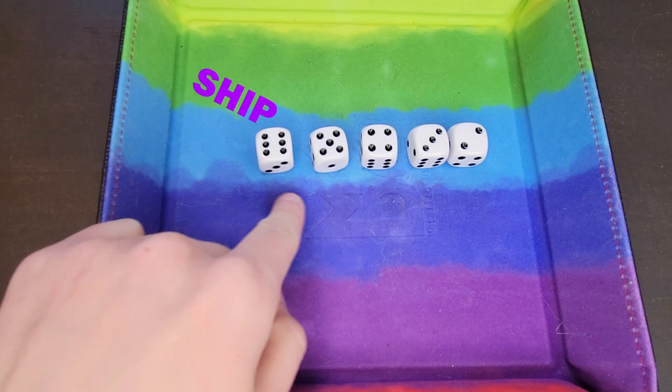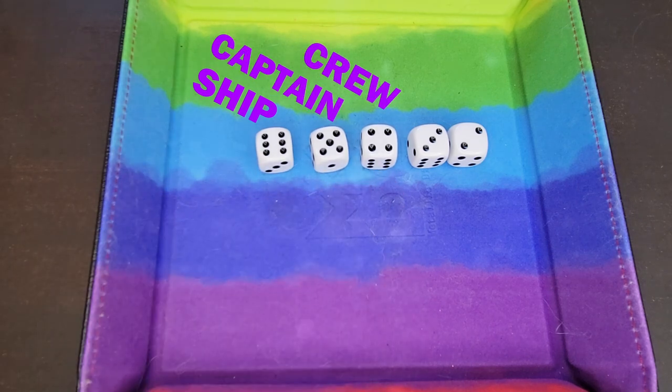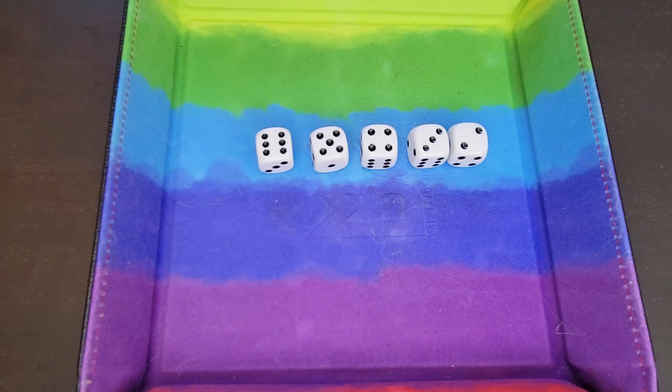In this game, sixes are ships, fives are captains, fours are crew. Your goal is to roll a six, a five, and a four in that order, with the last two dice counting as your score.